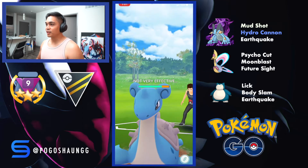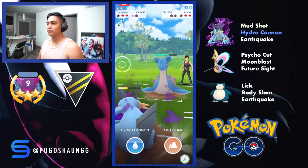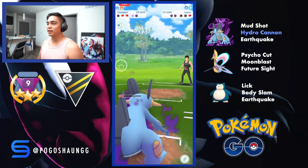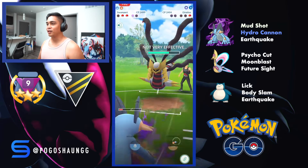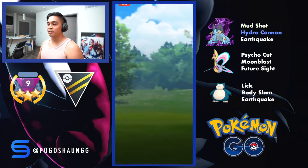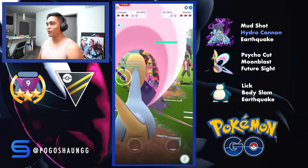Swampert is a complete wall. I do shield because I was scared of Focus Blast - okay it's Dragon Pulse, that would have been a lot more damage, whereas the electric moves are single resisted. Shields are down. I make a mistake - I thought it was Articuno but it's a Lapras. The Earthquake does incredible damage, almost knocking it out. Shadow Swampert in the Ultra League is really dominant - I think it's ranked number one in Premier Cup as well.